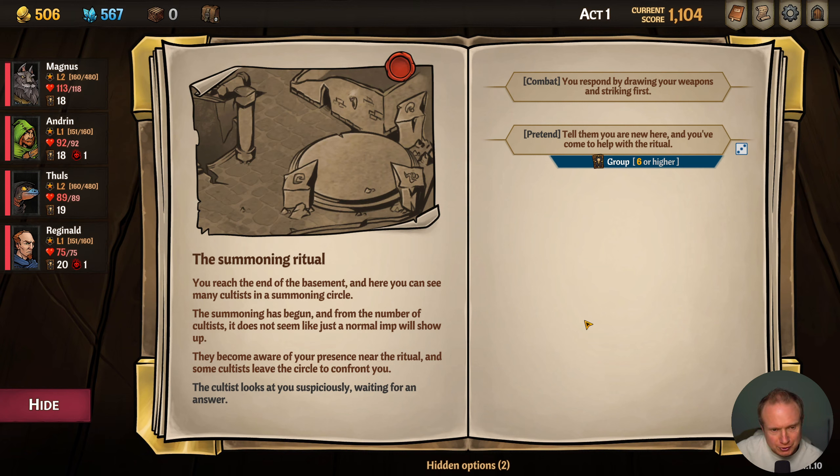Summoning ritual — reach the end of the basement and here you can see many cultists in a summoning circle. The summoning has begun, and from the number of cultists it does not seem like just a normal imp will show up. They become aware of your presence near the ritual and some cultists leave the circle to confront you. They look at you suspiciously, waiting for an answer — tell them you're new here and help with the ritual, or draw our weapons and strike first.